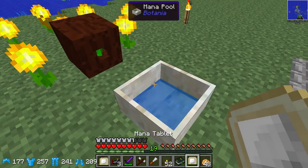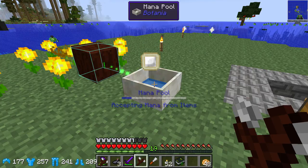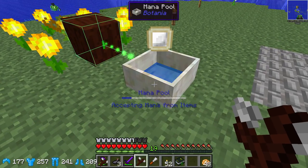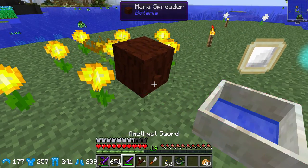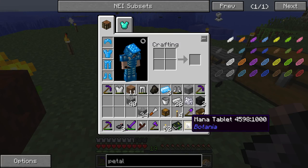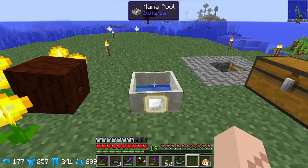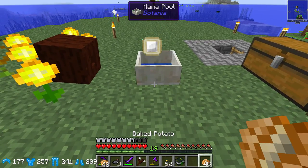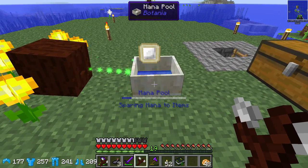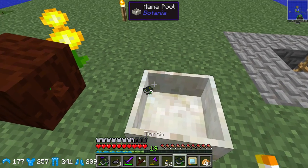Let's see how much mana is actually in this thing. If I throw this on top of here — do we shift click? We need to shift right-click on it. Now it's doing it — sparing mana to items. Oh man, it sucked it all up. Shoot, I didn't want it to drain that much. Well, we got it.